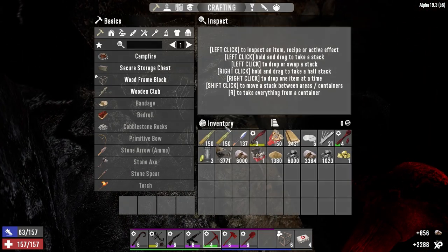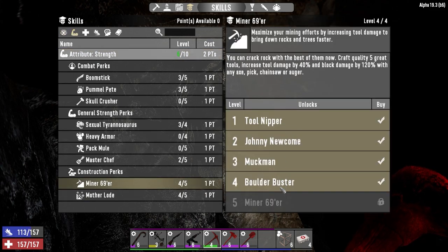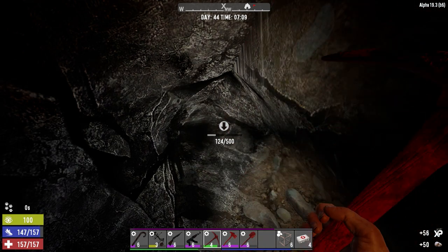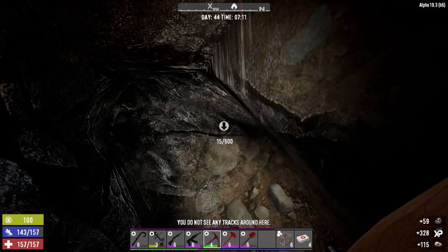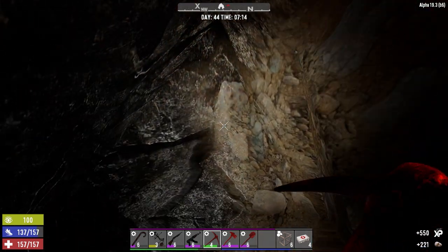We've got plenty of coal already so I'm not worried about that. I used up our last two skill points - I put them into Miner 69 so we can break through stuff a little faster, and Mother Lode so we can get more from it. We're getting about 80% more than we normally would - for stone we're getting 110 and for coal we're getting 89. One more level up and we should be knocking out 100 per node.